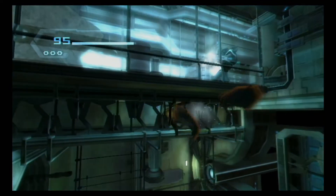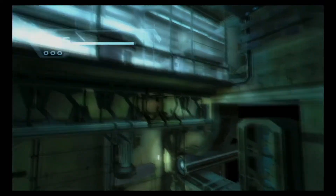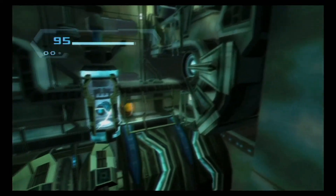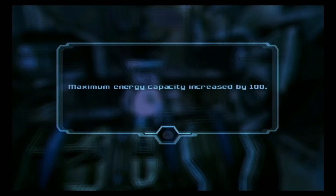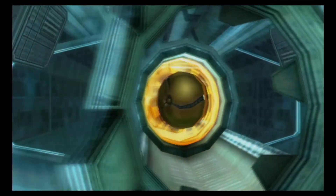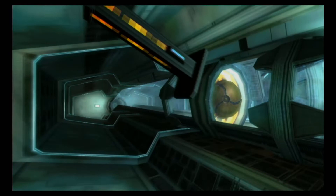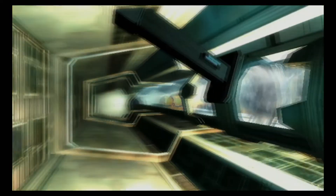You can see this individual up here who appears to have ice-based powers. First energy tank — useful. We've got the flick ball jump. Charge up, open the door. Fire!